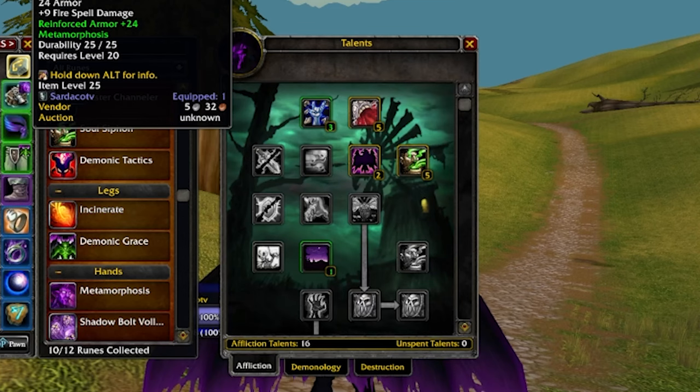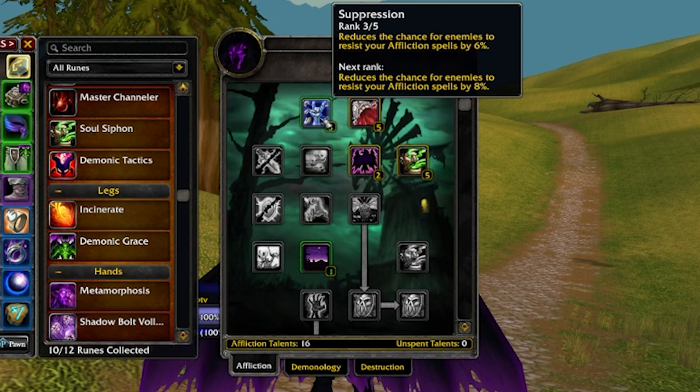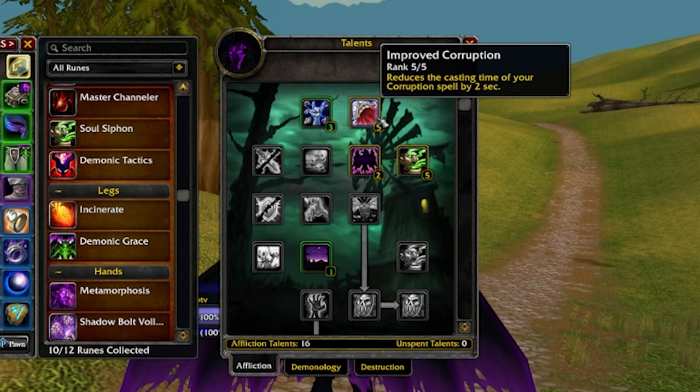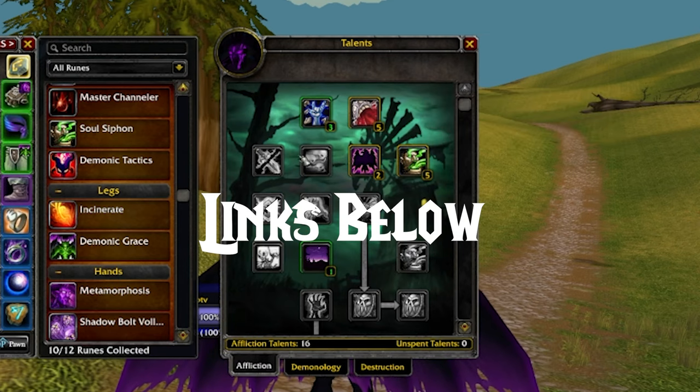Talents. You'll be using the same talents as the Affliction Spec, except you'll drop the 1 point in Nightfall and put this point in Suppression. If you do this right, you should have 5 in Corruption, 4 in Suppression, 2 in Lifetap, and 5 in Imp Drain. I'll have a link to this guide in the description below.